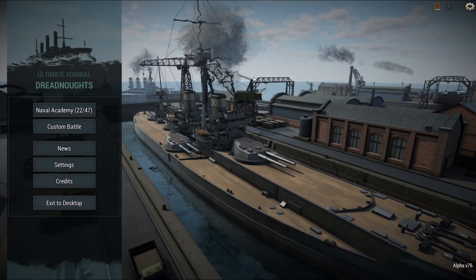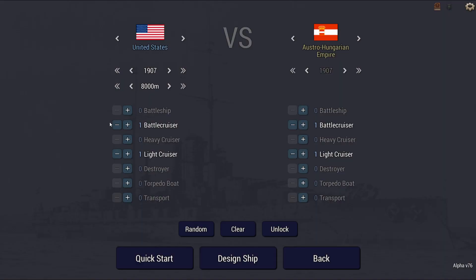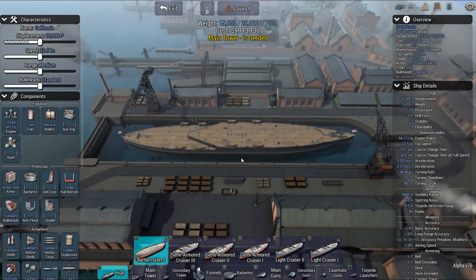Welcome back. Today I decided to do a battlecruiser. How early can I do the hull for the battlecruiser for the U.S.? Well, it's 1907. So let's see — I haven't actually looked yet, so I don't know what it's gonna show up as. It'll be that hull.